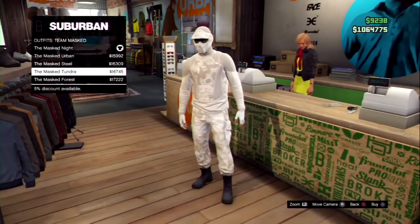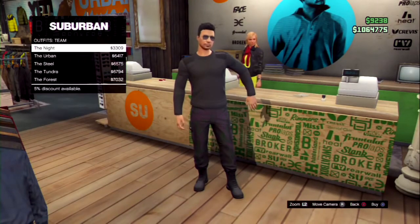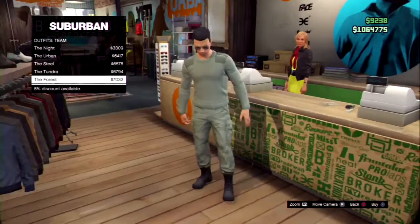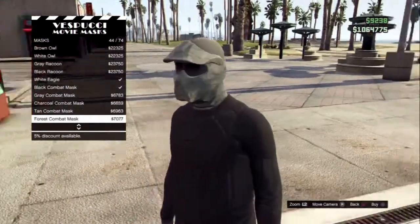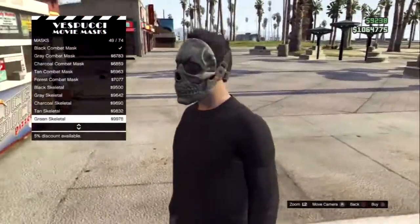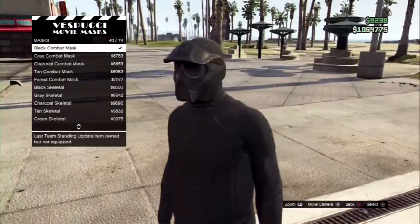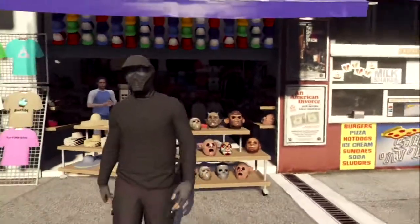The last category is the Team Outfits. There are also 5 different types and they're only around $6,000, but I would not buy one. Now for the masks — if you go to the mask store at the beach you'll notice there are 10 new ones to buy. These include the Black Combat Mask, the Grey, the Charcoal, the Tan and the Forest Combat Mask for about $5,000 to $9,000. There are also 5 new skeleton masks to buy, around $9,000, and I love the Combat one.